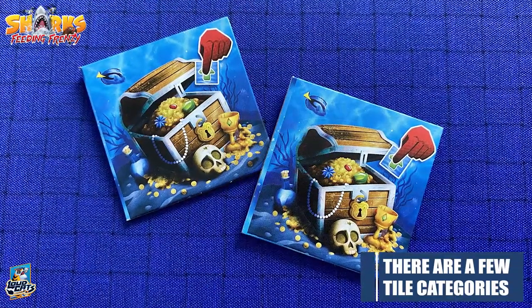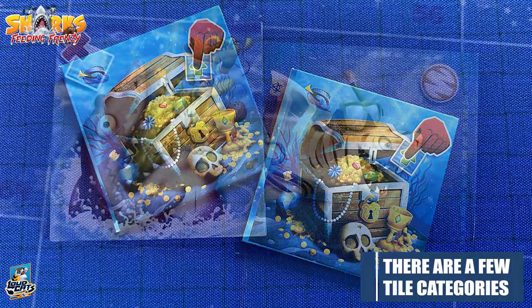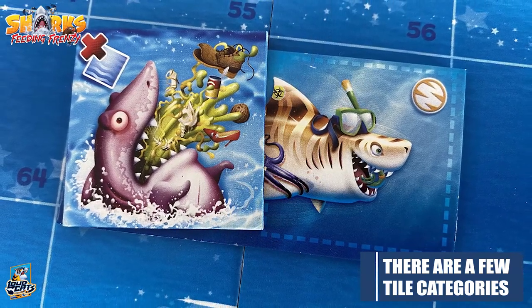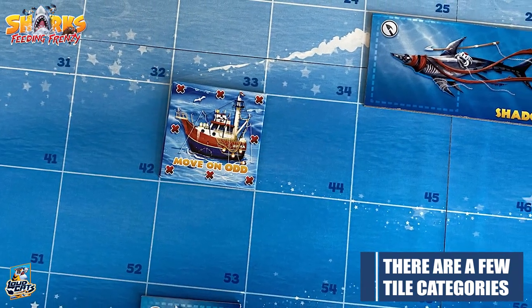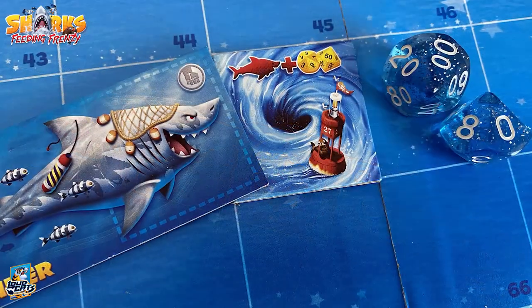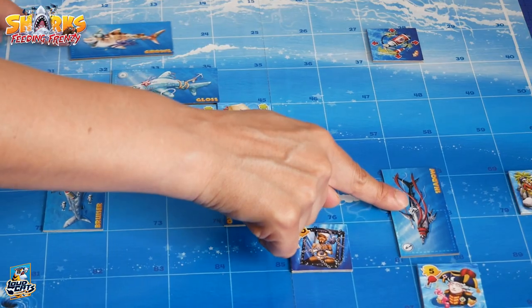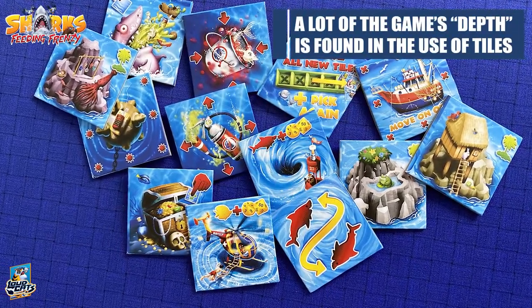Some of the more common tiles other than food are: treasure chests, where you get to steal from another shark's gut locker; barf, where you randomly relocate a tile from another shark's gut locker; chum bucket, which draws sharks in; the fishing boat, which keeps sharks at a distance; islands, which can block shark movement; mines to blow stuff up; whirlpools to relocate sharks; and shark repellent, which pushes sharks to the very edges of the board.